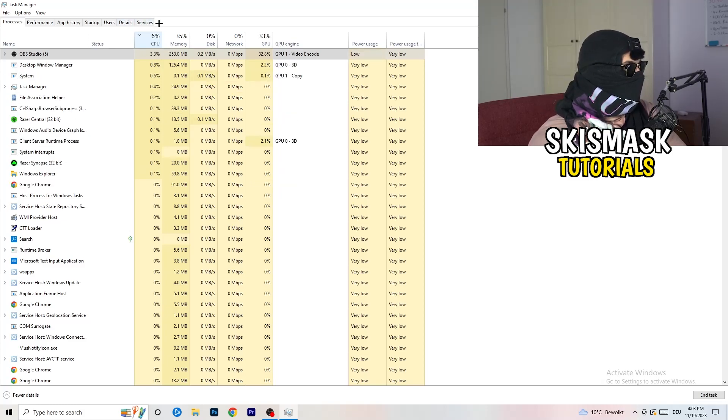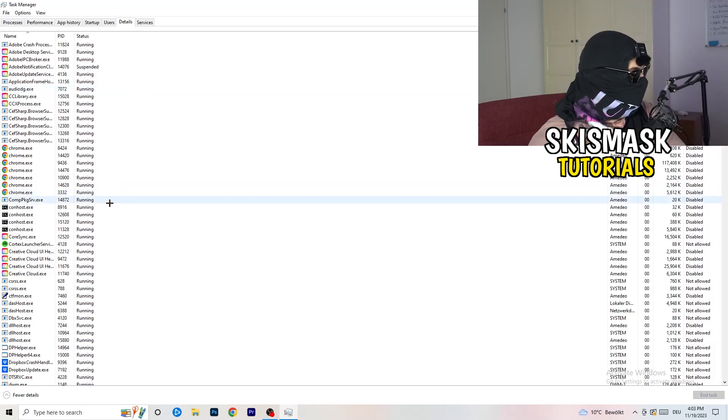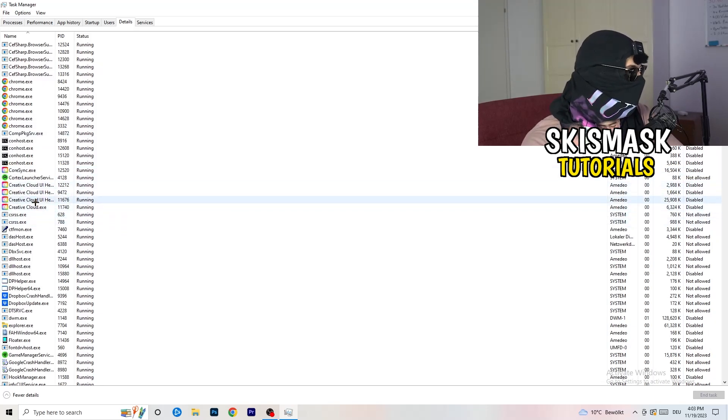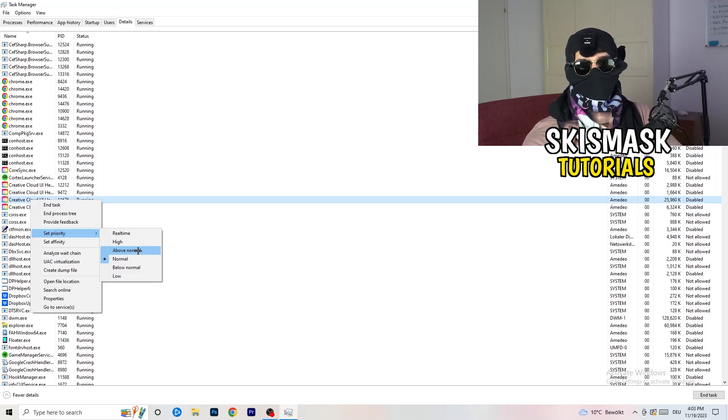Next, go to the Details tab on the left-hand side at the top of Task Manager. Find your game's process — I'll demonstrate with another app since my game isn't running. Right-click the process, go to Set Priority, and select either High or Above Normal. You need to check which one works better on your specific PC, so test both options and stick with what performs better.